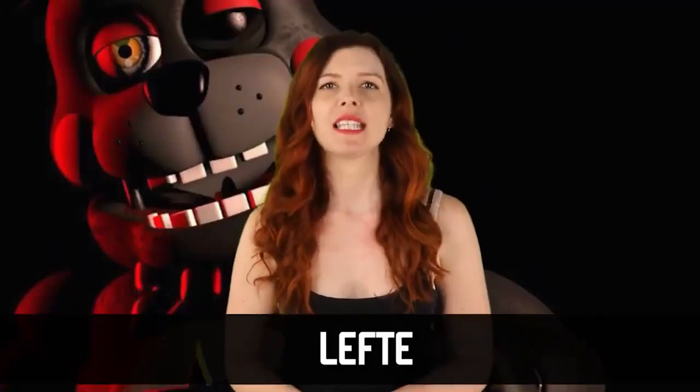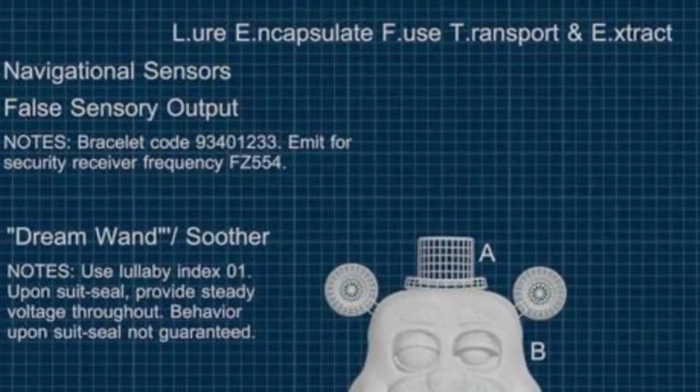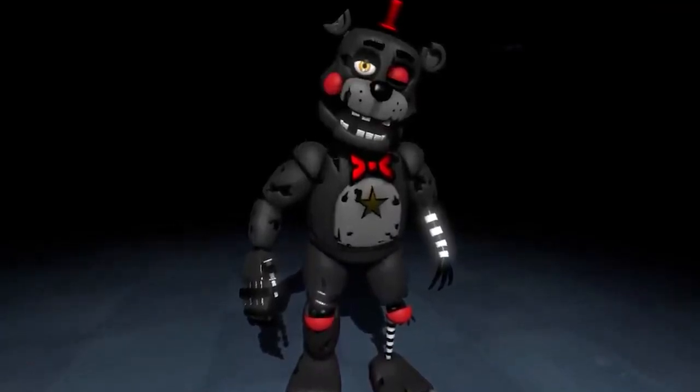Lefty is the animatronic you can salvage or purchase in Pizzeria Simulator. Its initials are the clue to a dark secret lurking within: Lefty stands for Lure, Encapsulate, Fuse, Transport, and Extract. You might initially think this refers to an animatronic for kidnapping and capturing souls. But it also happens to be the animatronic that contains the Puppet, who used Lefty to sneak into the pizzeria. With this animatronic you get two for the price of one. It's creepy but efficient — the Puppet is one of the animatronics whose soul needs to be freed, and Lefty was Henry's way of collecting all animatronics to do so.